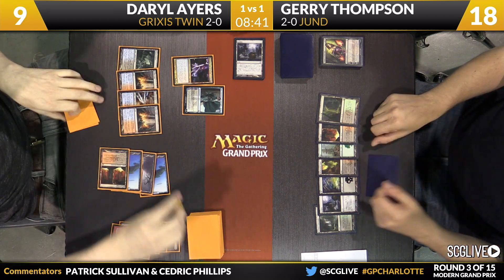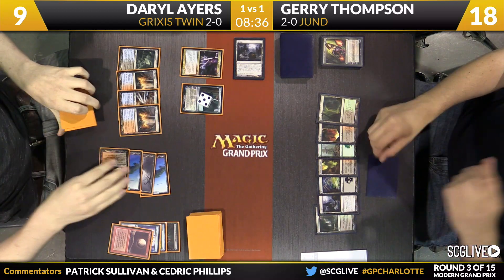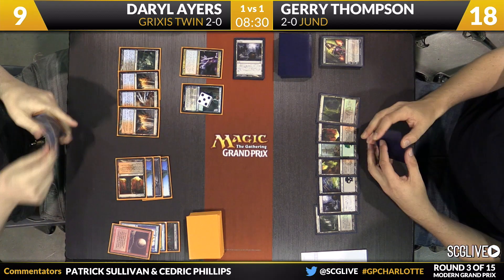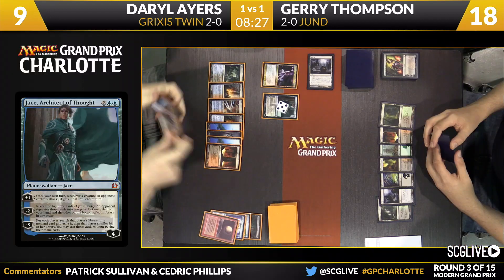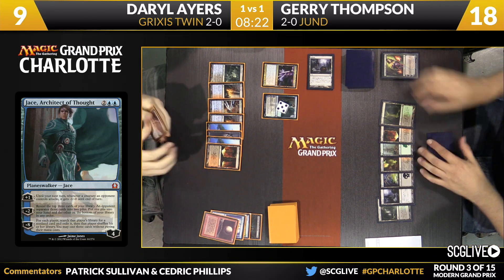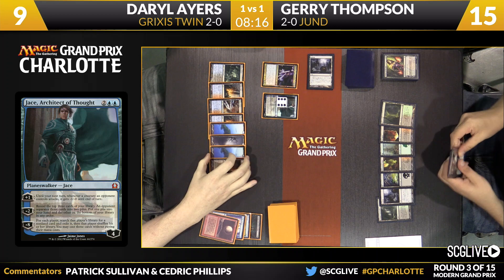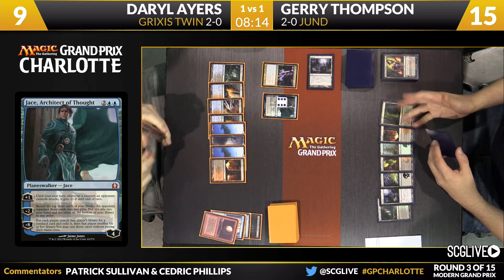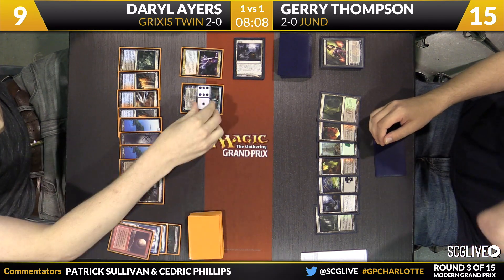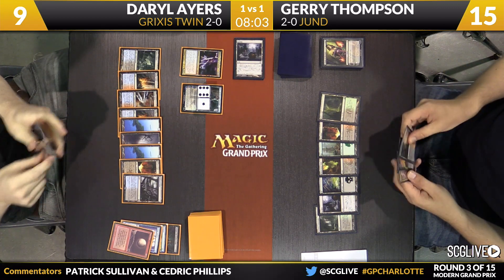Daryl — you can see at this point — clearly the school of thought is there's no combo here at all. This is a pure swap into a control deck. The reveal is a copy of Kolaghan's Command. Thompson going to take three. If you're Jerry, we saw him discard Abrupt Decay last turn. The worst case scenario is you can still kill something like Snapcaster Mage. Sometimes these decks have a Vendilion Clique or two. And if Daryl has any piece of the combo left, bailing on all removal is just very, very dangerous. Jace is taking up to its ultimate — probably going to use some of Jerry's stuff to try to win this game. It doesn't take much.